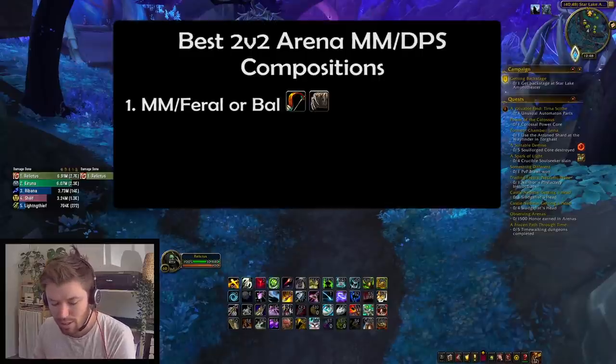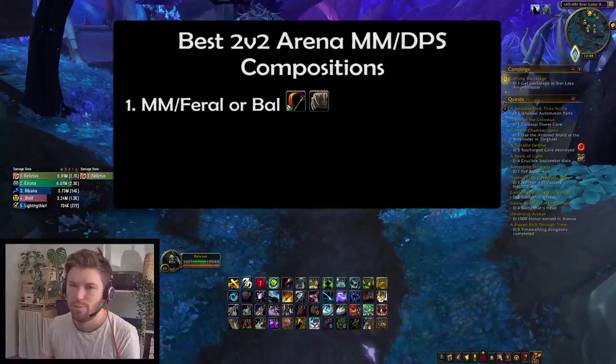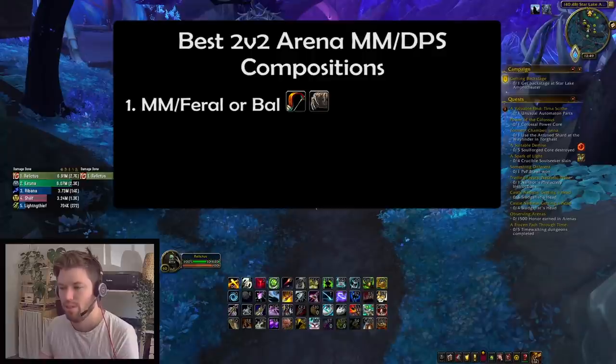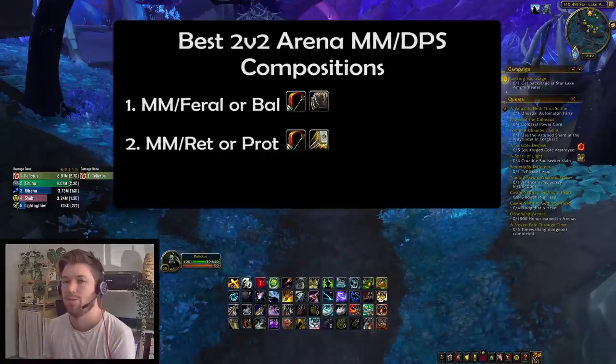Best double DPS compositions for MM Hunter: Feral Druid or Balance Druid — because of the complementing CC, hybrid off-heals, and all the utility a Druid brings like Ursol's Vortex, Barkskin, and Thorns. Second would be a Ret Pally or Prot Pally — they've been doing very well and can almost substitute for a healer because their healing output is so high.